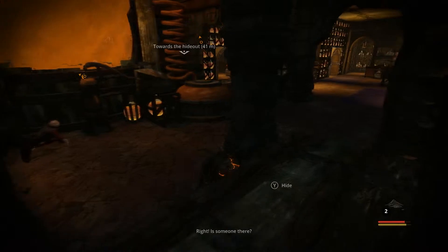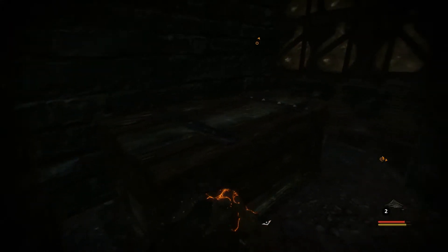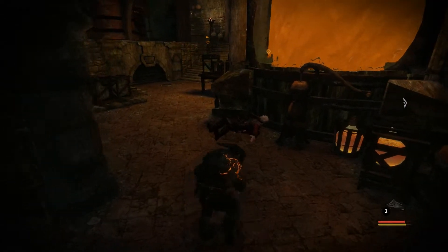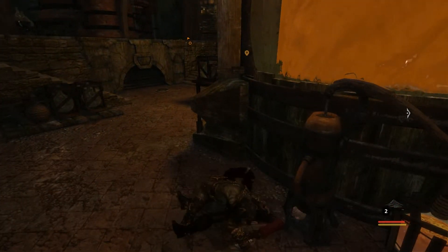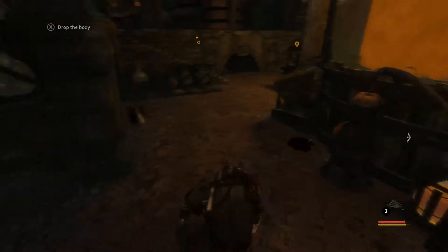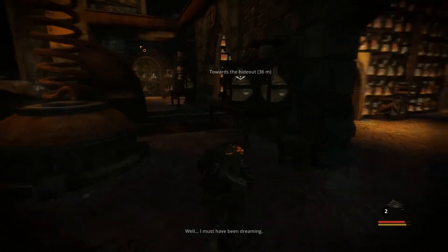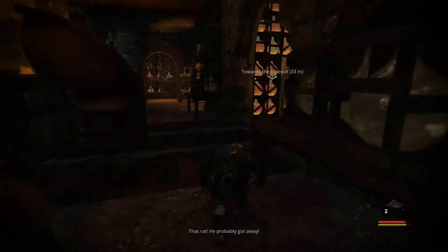Nobody's here. Damn. I gotta be super careful. Holy shit. Carry the body quickly — get it up. Hide the body — in the chest it goes. Now where do we go from here? Let's head to the hideouts.